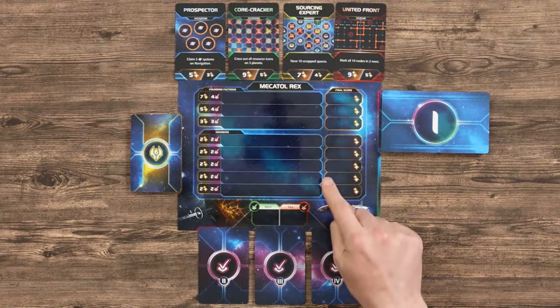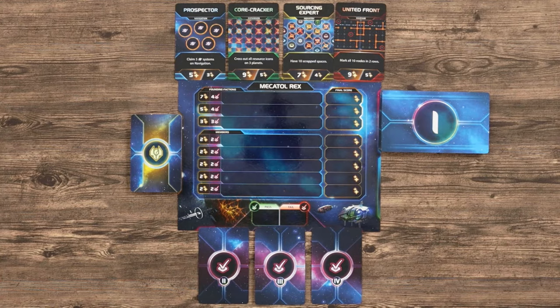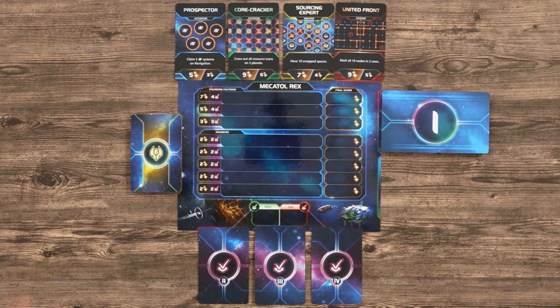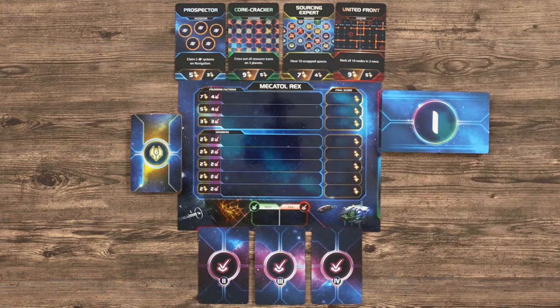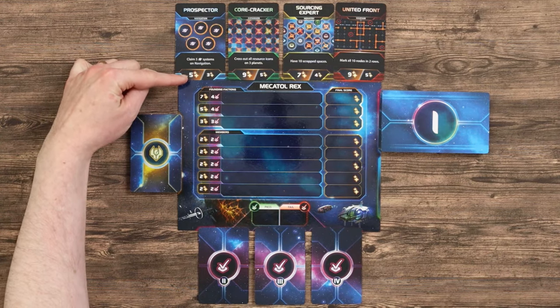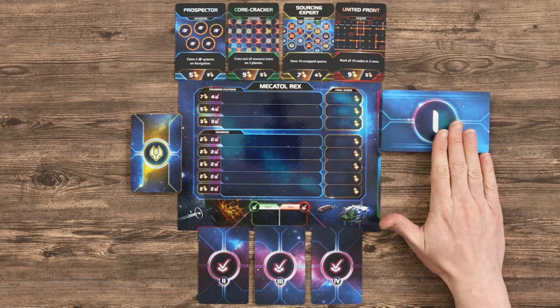The central board represents Mekatol Rex, which is the most resource-rich planet in the middle of the galaxy. If you're playing with three or more players you'll use this side of the board. Nearby you'll place the Relic deck which is shuffled face down. You'll place three agenda cards, one for each of stages 2, 3 and 4, also face down. Place four objective cards, one of each colour, each representing one of your four sheets, at the top of the board making sure it's flipped to the side which shows both a higher and lower number of points.